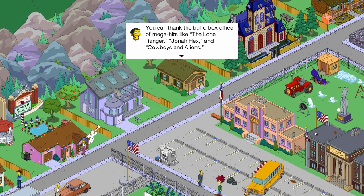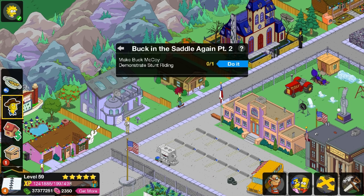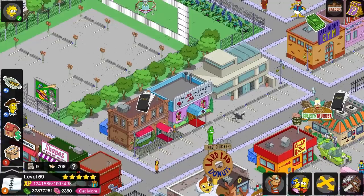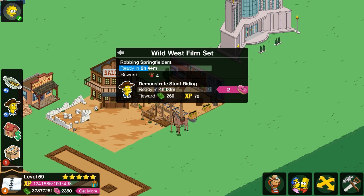They want you on the set of the latest surefire western mega hit right away — you're gonna teach the actors how to ride, lasso, and be authentic fake cowboys. Demonstrate stunt riding — this is an animation, which means we can finally see that set. I should click this to see what it sounds like — I don't think I did originally. Whoa, that's one hell of a sound bite, super long too.